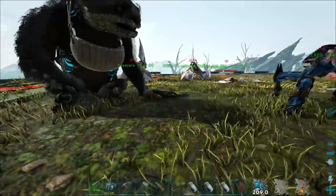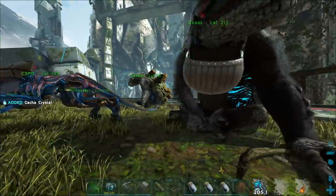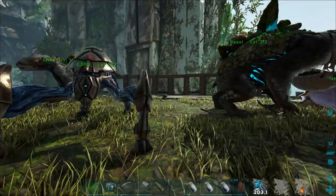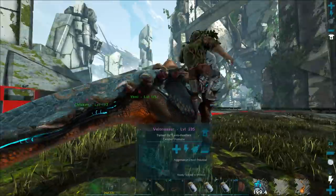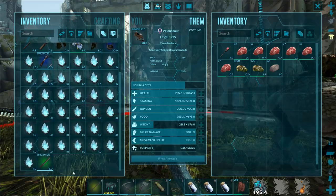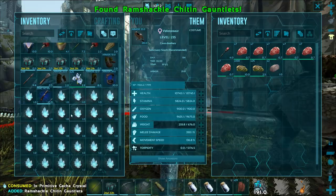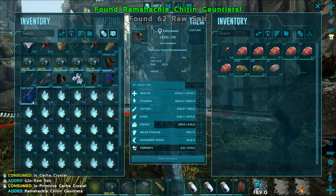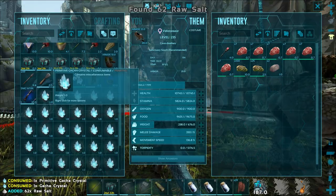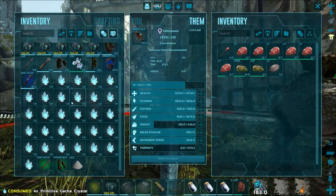It just dropped another one. We just got a Mastercraft sword — 183 damage, where my last one was 149. So that is pretty good. Ramshackle Kite and Gauntlets. Raw salt.